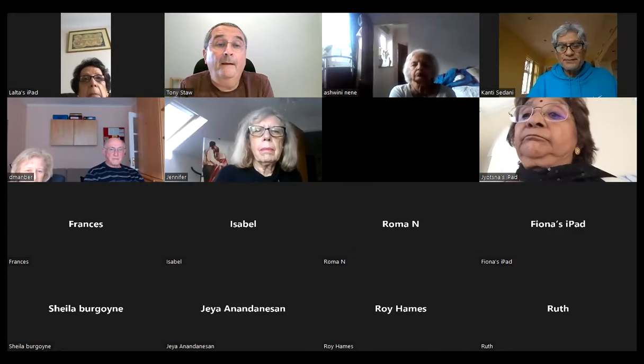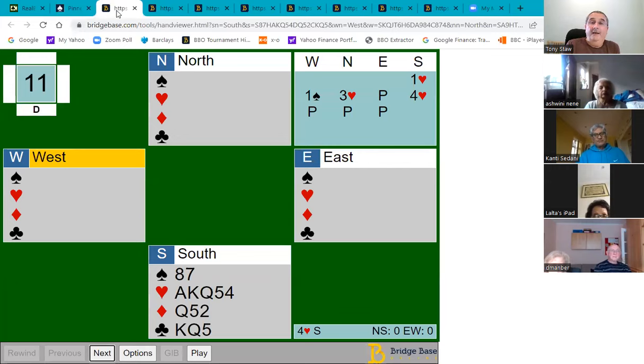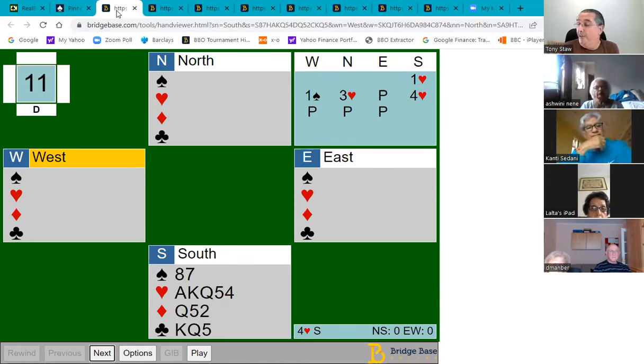We're going to look at this from the declarer's point of view and the defense's point of view. It's a situation of getting a ruff and discard, or trying not to give away a ruff and discard. It also comes up in the topic of an end play, or throw-in play, where you throw in an opponent and whatever they lead helps you. It's a very useful topic, even if you're not particularly experienced.